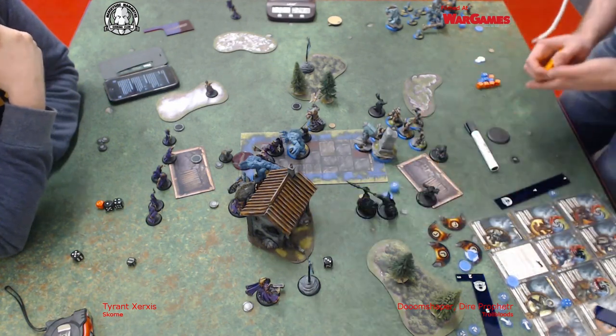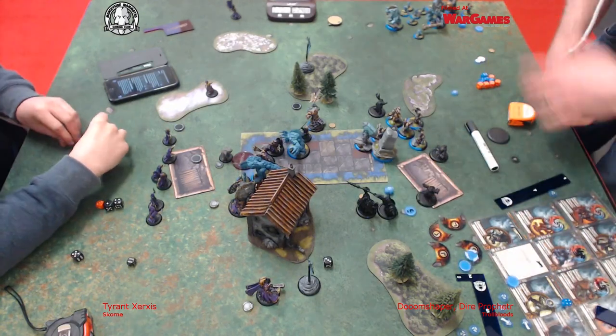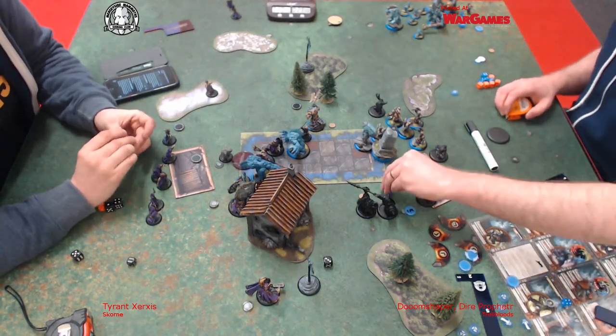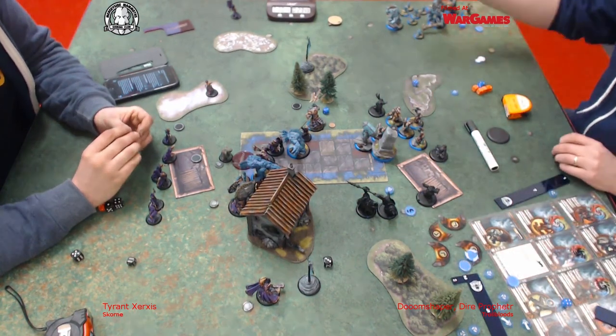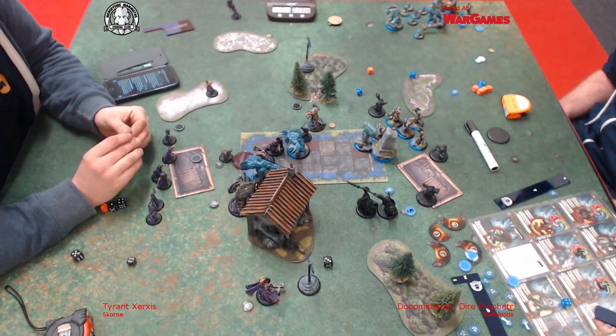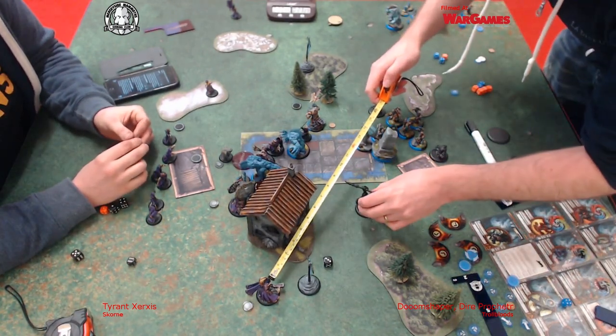This turn I used the scroll giving me a drop dice on all my attacks, so I'm needing sixes, drop the highest, and I fluff it. But that's okay - I re-roll and just about get it. Then I boost the damage and I roll like two ones and a two, and it bounces off him. So I move ten and a half inches away because otherwise I'm going to lose the game.